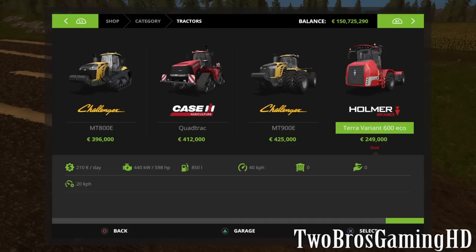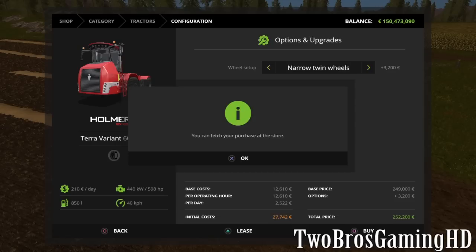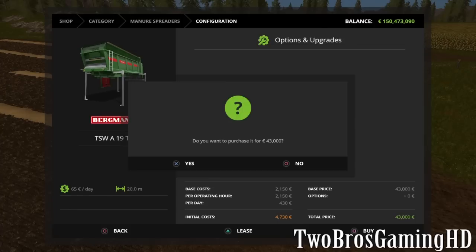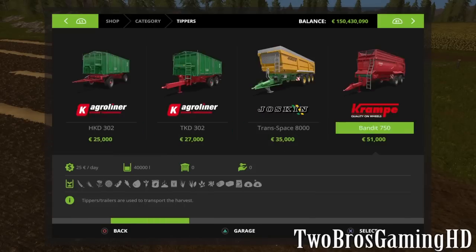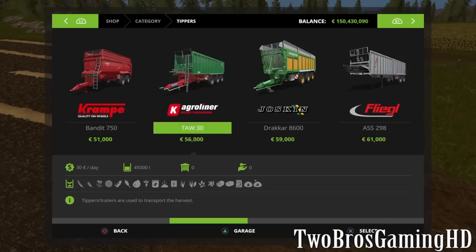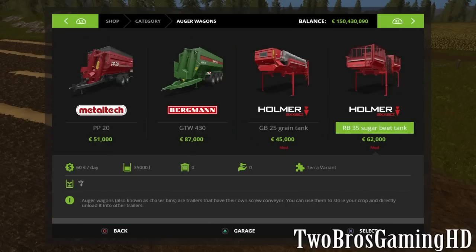There it is — the Terror Variant 600 ECO. You can put twin wheels on this beast and we're definitely going to do that. Let's see — we'll grab the manure spreader because that goes with the Homer. Do we have anything else for the Homer in here?